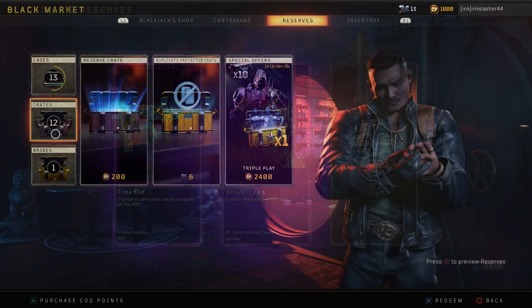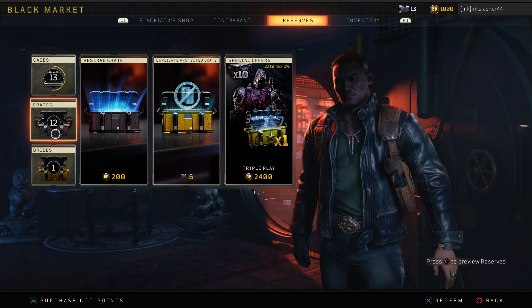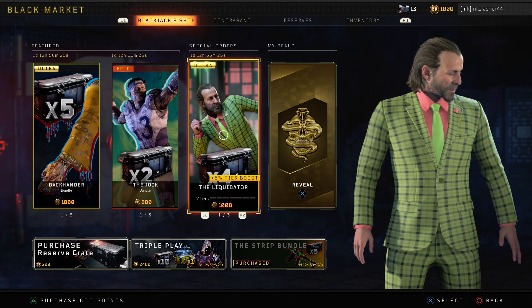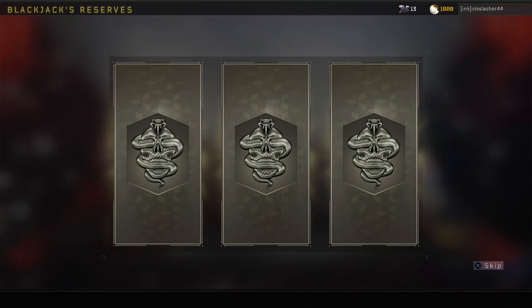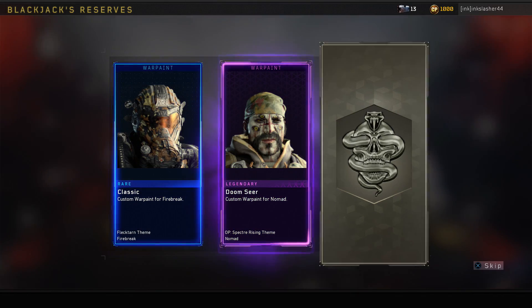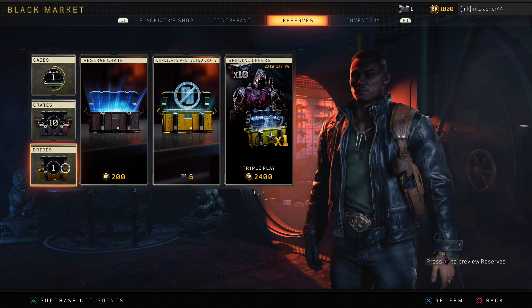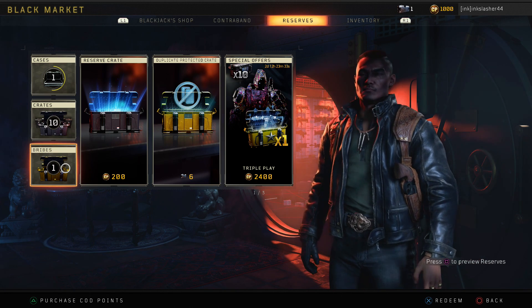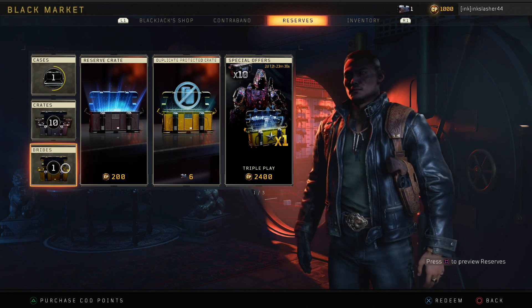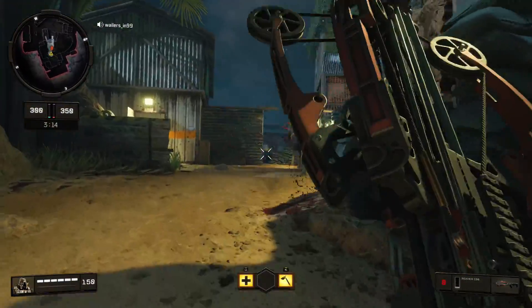After that, we have reserve crates. These are similar to cases, but the difference is you can only buy these — either from bundles within the Blackjack Shop, or you can buy them individually for 200 COD points. The difference with these is they give you three items, though you're only guaranteed a new item after getting three duplicates. And finally there are weapon bribes, which guarantee you one new weapon you didn't previously have — an ultra weapon bribe or a regular one guarantees a Mark 2 weapon, Mastercraft variant, or potentially a new weapon.